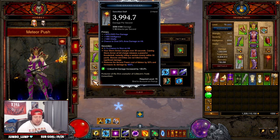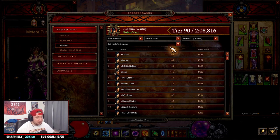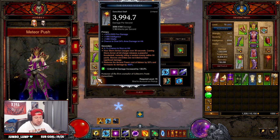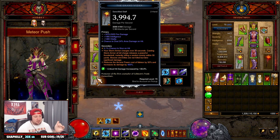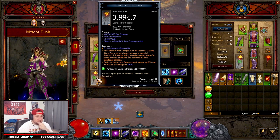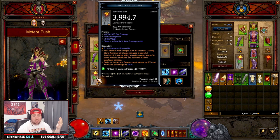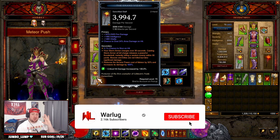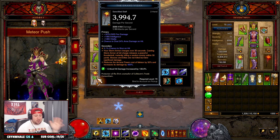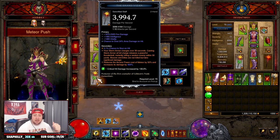That concludes my Tal Rasha Meteor Spam GR pushing build. Looking at the leaderboards, Tal Rasha ends up pushing into the 140s, so the build is very very strong and you'll be able to push really high — I just need more paragon to do it. I don't have anything augmented yet and still need a few stat changes, but the build is absolutely insane. The Wizard has been my very first character in Diablo 3, so I'm really happy they have a crazy build like this. It's very flavorful, visually appealing, and a really fun build especially for Wizard mains. Drop a like if you enjoyed, subscribe if you're new, and as always stay gaming — I'll catch you guys in the next one.